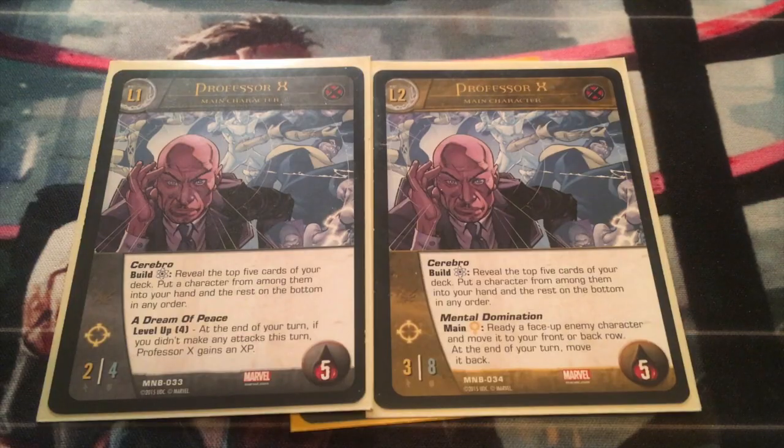This deck is based around Professor Xavier. He's an X-Men character with the power Cerebro: during the build phase for an energy, reveal the top five cards of your deck, put a character from among them into your hand, and put the rest on the bottom in any order. His level-up condition is Dream of Peace for four XP — at the end of your turn, if you didn't make any attacks this turn, Professor X gains an XP. That's a little tricky to play since the way you win in Versus System is by making attacks, so you have to wait four turns before you can start attacking, which leaves you pretty vulnerable. But there should be enough in this deck to keep you protected.